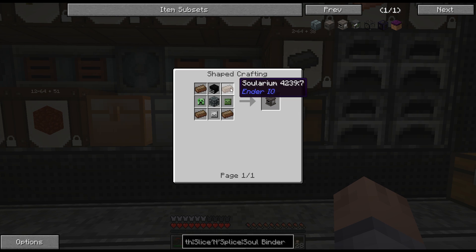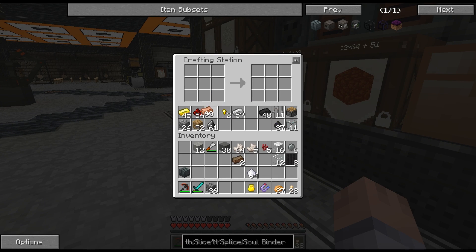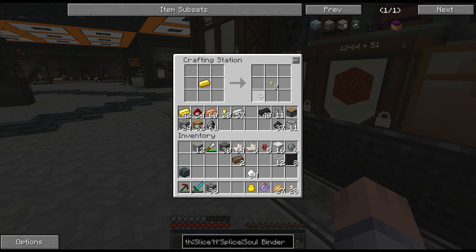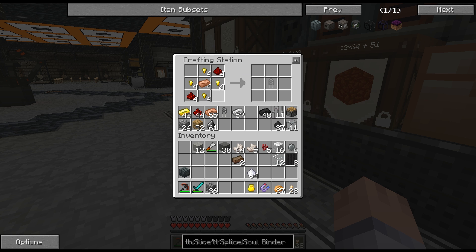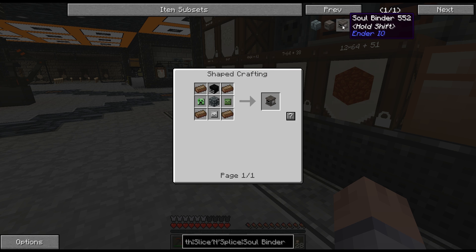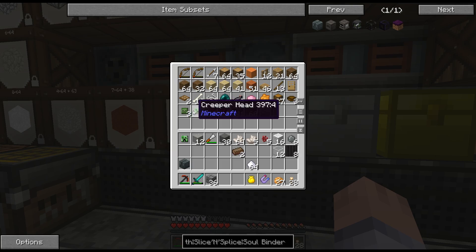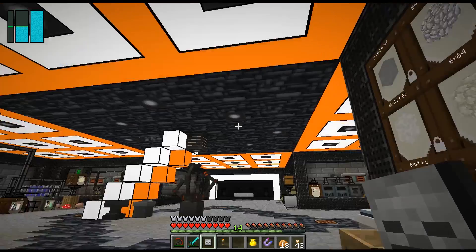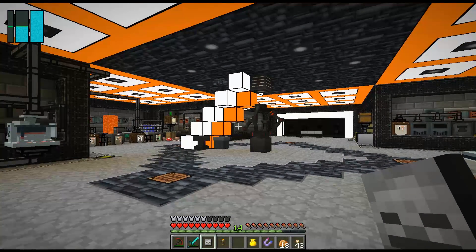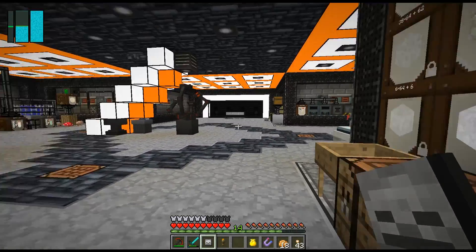Now we need to make the soul binder so I need another capacitor. I do have copper in here — let me make a few more nuggets and another capacitor. Do I have a skeleton head? I don't have a skeleton head. Actually — hi! This is kind of weird — I finally got a skeleton skull. I was outside running around on the moon killing mobs and after about 15 minutes I thought, why am I doing this out there when I've got a mob farm right here?